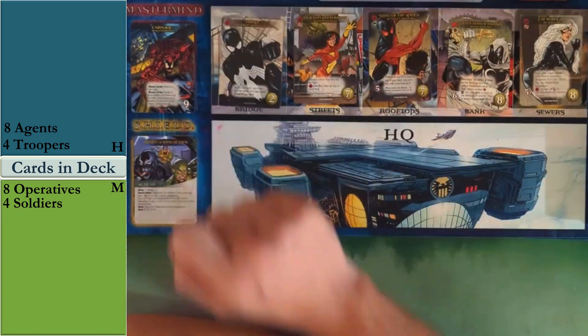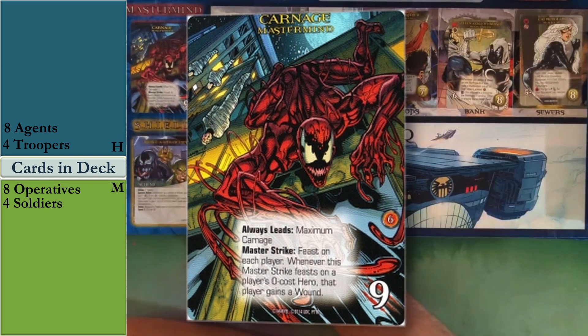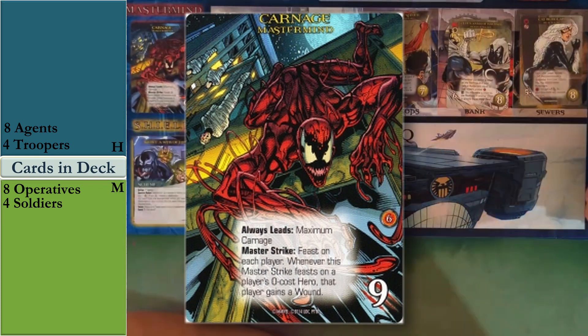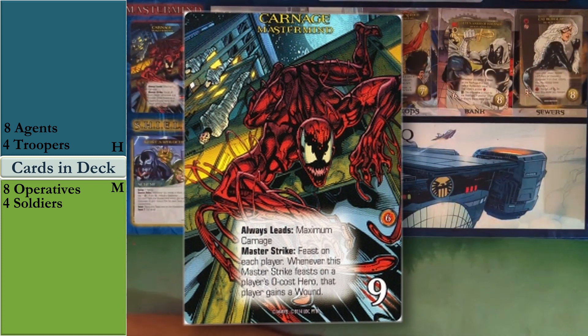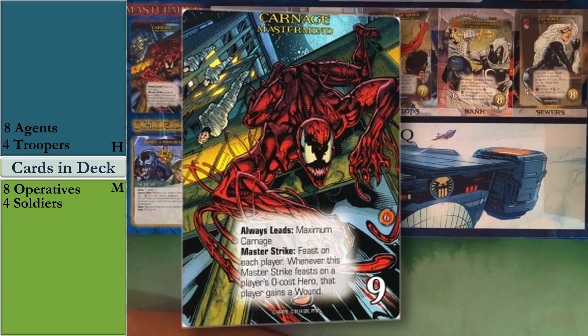Moving on to the villain side — our mastermind is Carnage, with 9 HP, which is pretty low. His master strike has each player feast on the top card of their deck, and if that card costs zero, each player gains a wound. That's really rough because feasting zero-cost cards is what's great about it — it thins your deck — but Carnage turns that into a negative. It's especially tricky since master strikes are just a random roll of the die.